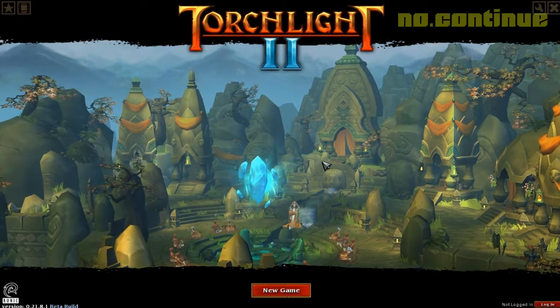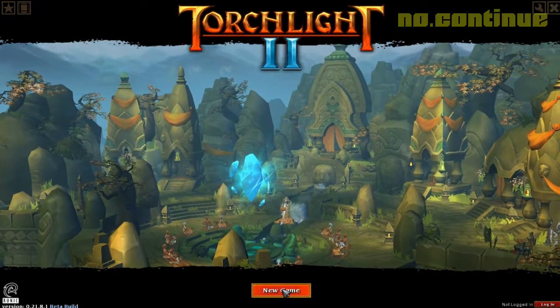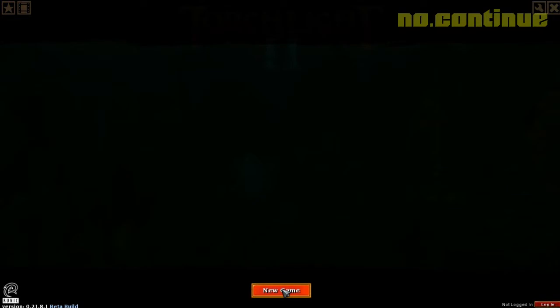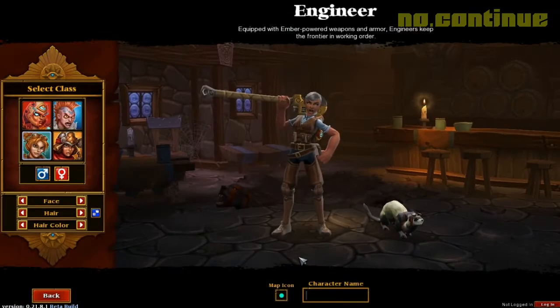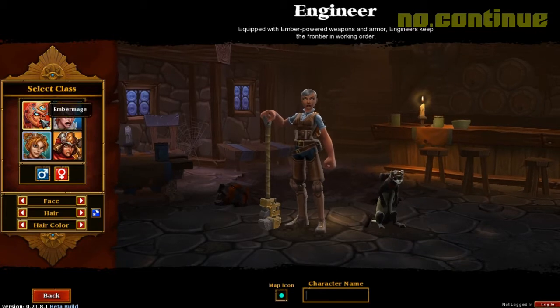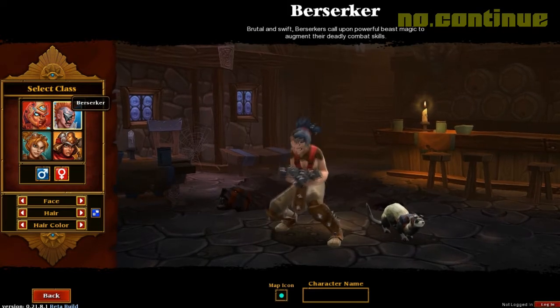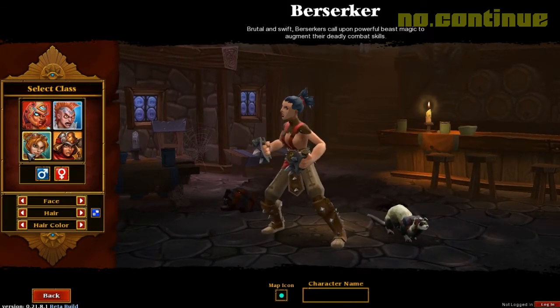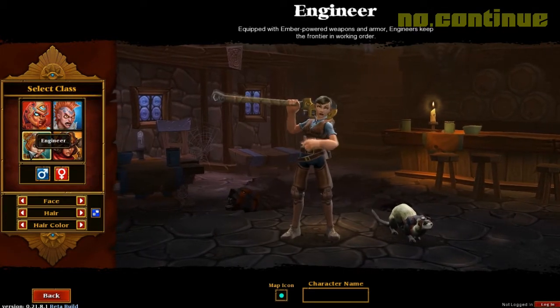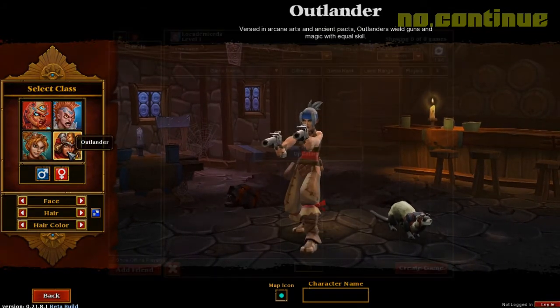Torchlight 2 es un juego que se clasifica a sí mismo como un RPG, más bien una acción de un RPG, que es desarrollado por Runic Games para PC y será lanzado en algún momento del 2012. Durante este pasado fin de semana la beta se liberó por tiempo limitado para quienes tuvieran la suerte de ser seleccionados a través de la creación de una cuenta en RunicGames.com hasta el jueves 24 de mayo del 2012.